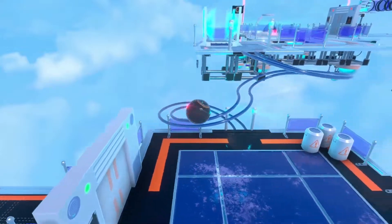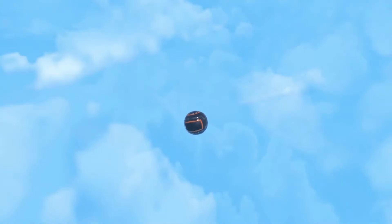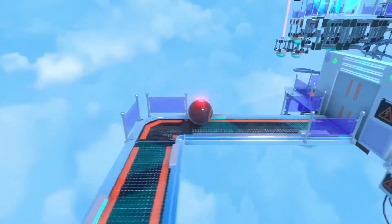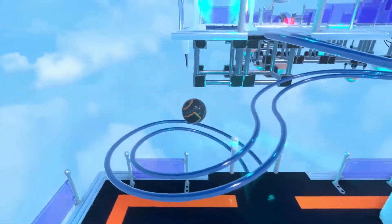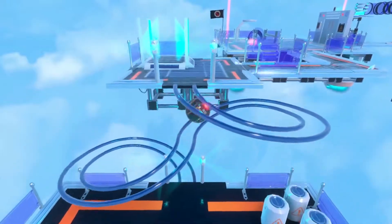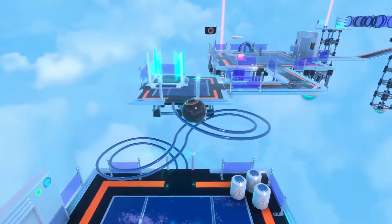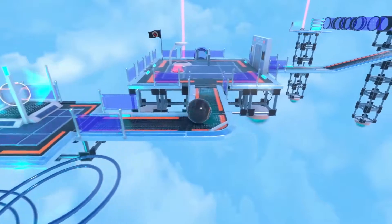Try to catch the pinata by just rolling toward it — you will die, but it doesn't matter because you start at the beginning and have unlimited lives. Go back there again, do it slowly because it's not so easy. Then you'll see a checkpoint — take that checkpoint.